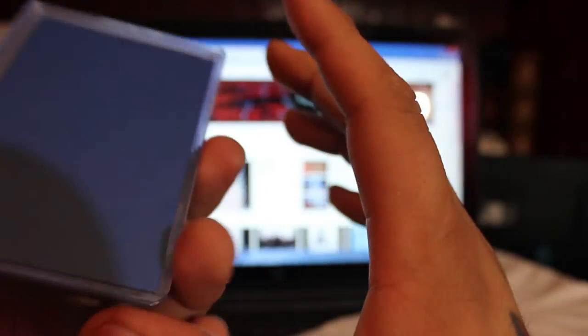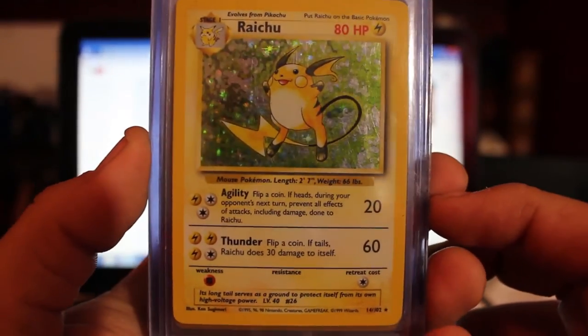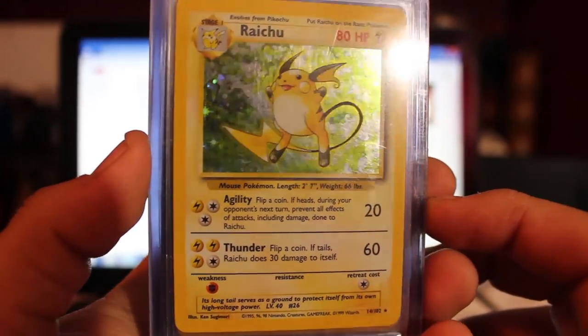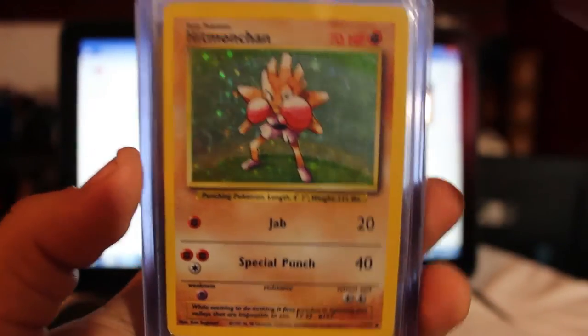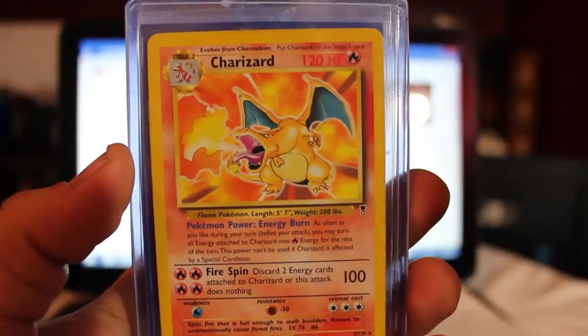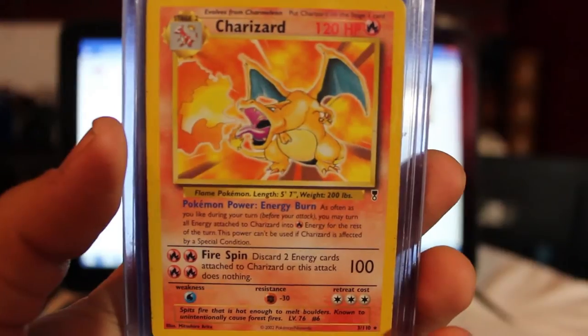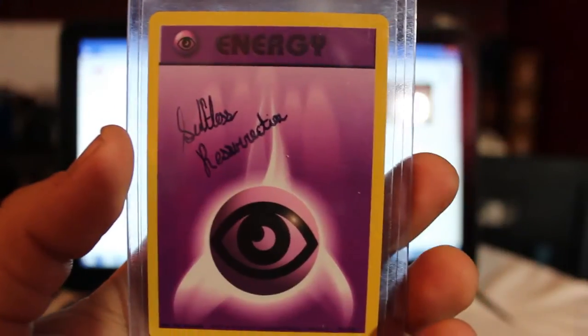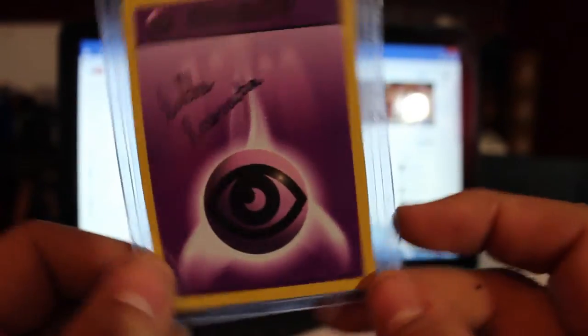Alright, so I have a Raichu holo, Ninetales holo, another Ninetales holo, Hypno holo, Legendary Collection non-holo Charizard, and his signature card — Selfless Resurrection's signature card — something like psychic.